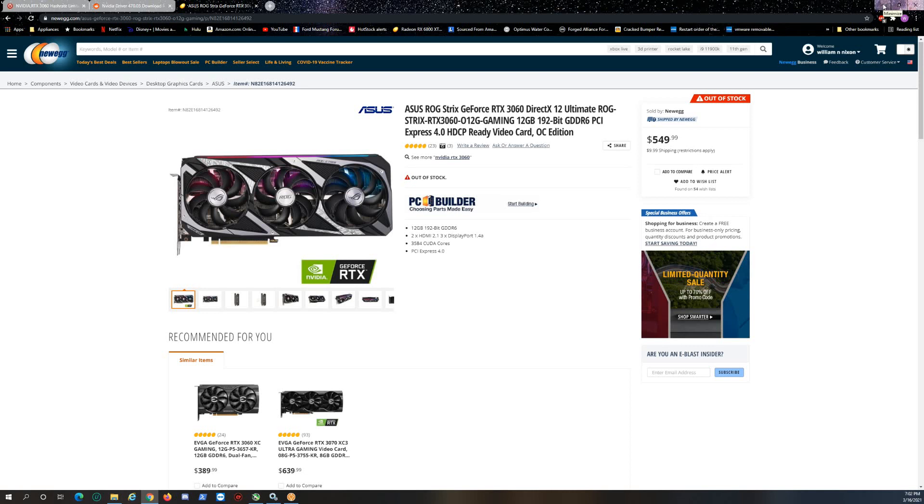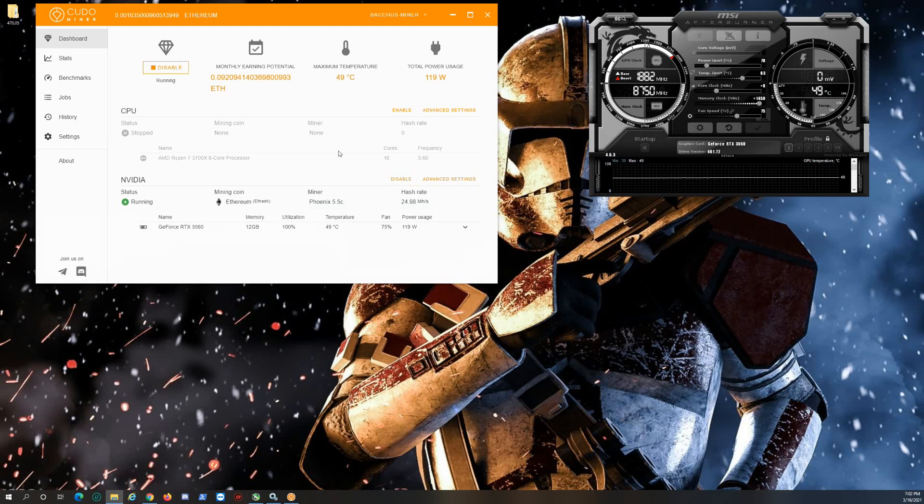We're running around 25 MH/s hash rate. I set the power limit to 70%, left the core clock untouched, and set the memory to +1440/+1450. The card runs really well — I have the fan at 75% and it's very quiet still. It does say I'm getting around 25 MH/s and it moves up and down as I move my mouse.